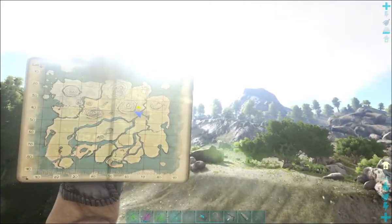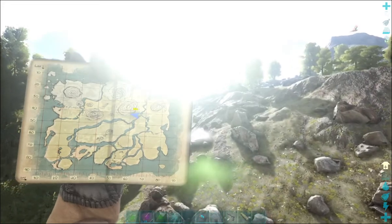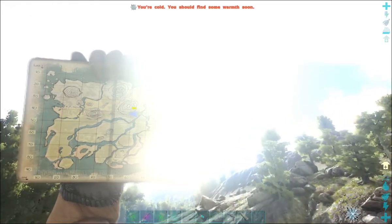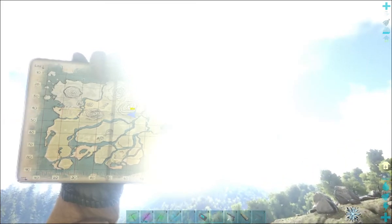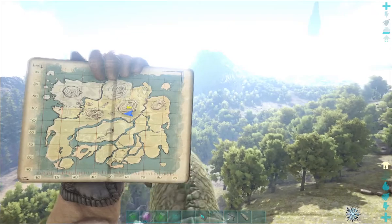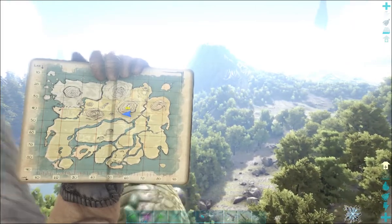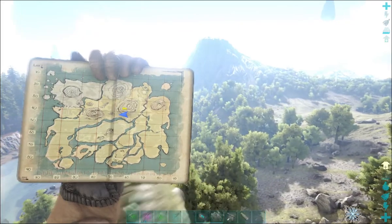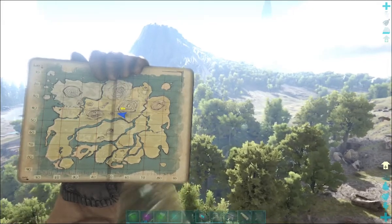We'll pull up our map here. The cave is right in between two mountains - where our little blue arrow is headed, there's a little spot between the two mountains, that is where our cave is at. That's going to be the second cave that we do. The first one was down in the southern part - this one is just as easy as the first one. It's a short little simple cave. This is also the best chitin cave - a lot of people call it the chitin cave because it's the best cave to get chitin in. That should be just right down here, it's not too far from base at all.